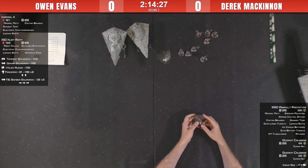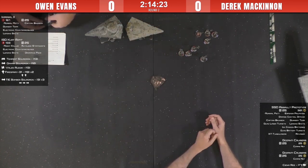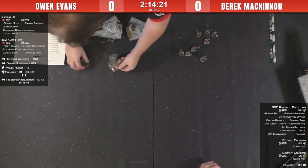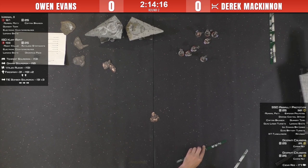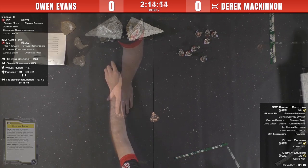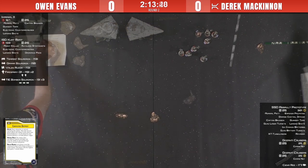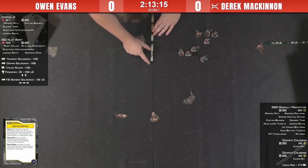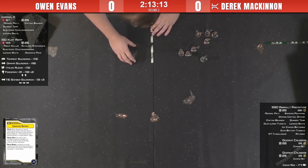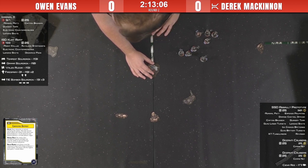Looking through the ISD list - a lot of bombers. There's one, two fire sprays, Tempest, and a Tie book, three Tie bombers. The objective has been selected for Contested Outpost. Setting up the obstacles - the SSD will be out-deployed, but it's a ship you just drive straight at your opponent and hope for the best.